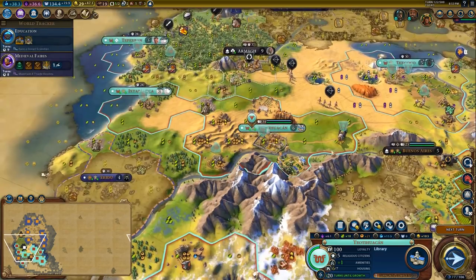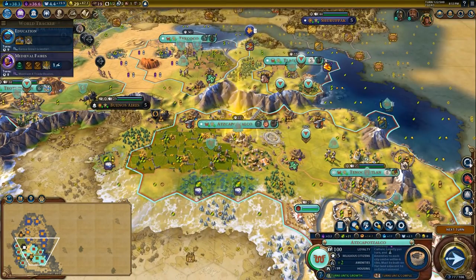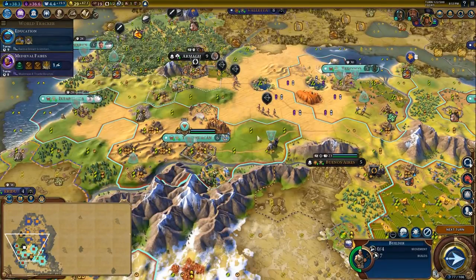We'll probably get another builder — either in here or we'll purchase one in the Liang city — and then preemptively send him over here to put a quadrangle of farms in here so the city has a good spread of food and production.